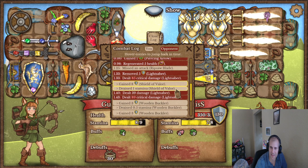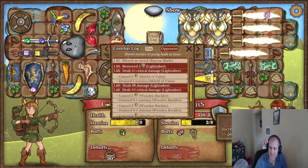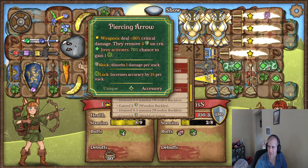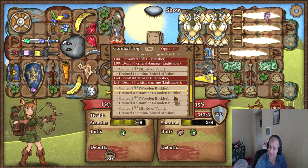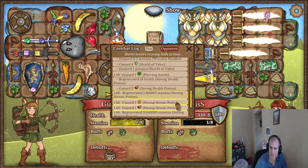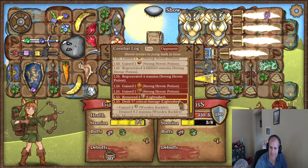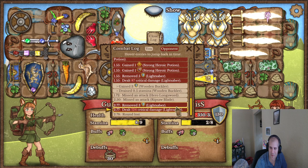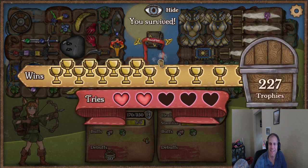That was ridiculous! Okay, before it even started — zero seconds. Miss an attack, gain some stuff, it critted. They start with nine luck and have the same thing — so they're 100% crit chance to start with, which is my build but better. They regenerate and regenerate — they dealt 87 damage, they dealt 124 damage in like two seconds!